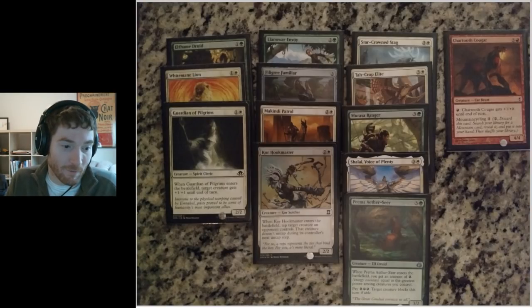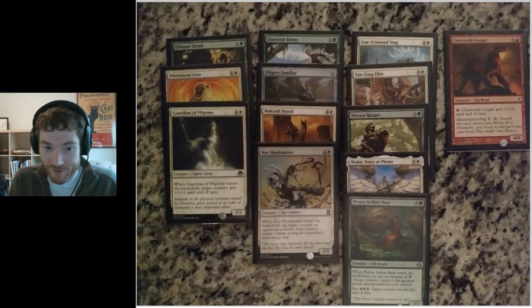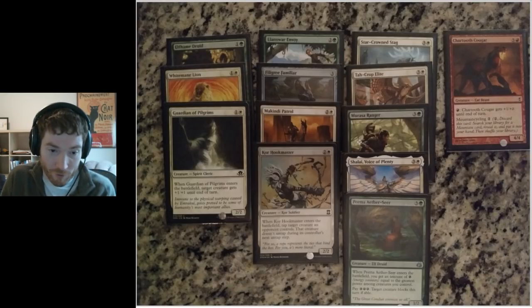Just show you the deck that I ended up with and talk a little bit about that. So, just this first page here — these are the creatures of the deck. Got past a fairly late Elfheim Druid. My first pick, pack one pick one, was Shaylai, Voice of Plenty — a 3/4 white-green flyer.